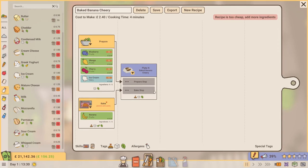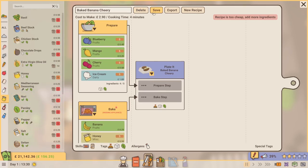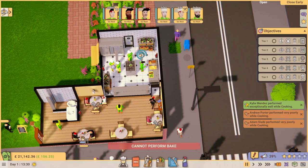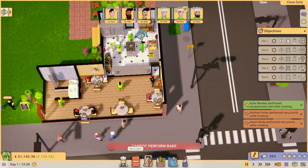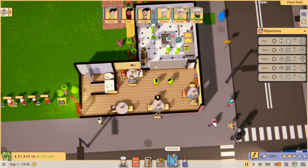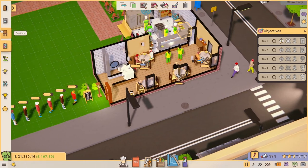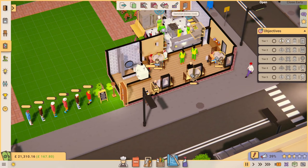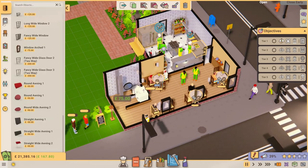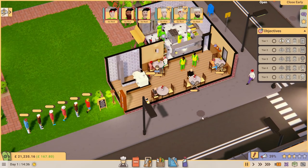The recipe is too cheap - it's telling me to add more ingredients - but we're going to save it anyway. We don't want it on the menu yet since we don't have an oven. Meanwhile I've spotted the front door is a one-way door, which is what's causing guests to exit through the kitchen. We need to remove it and put in a two-way glass door. Now guests can come in and go out the same way without going through the kitchen.